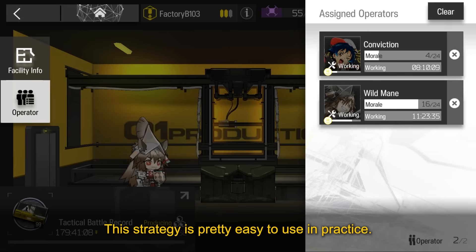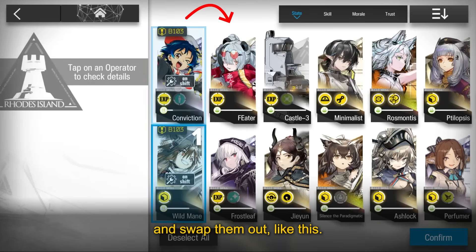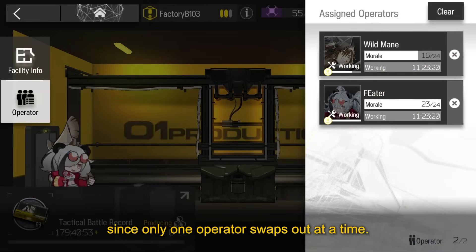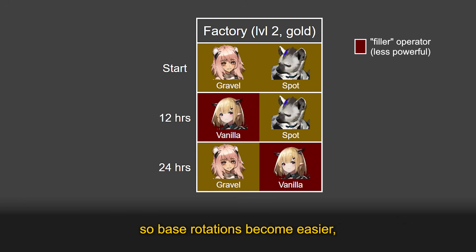This strategy is pretty easy to use in practice. Every 12 hours, just take the operator with the least morale and swap them out like this. We call this technique staggered rotations, since only one operator swaps out at a time. Staggered rotations let you move fewer operators around, so base rotations become easier and you can avoid problems with dorm space.